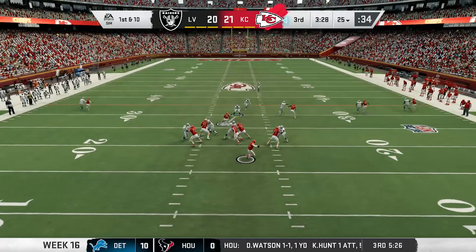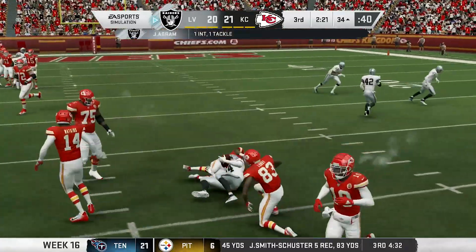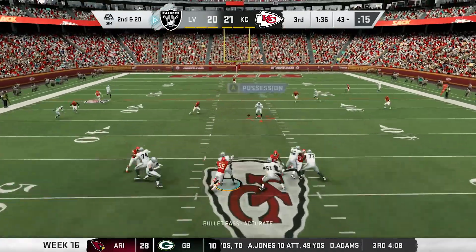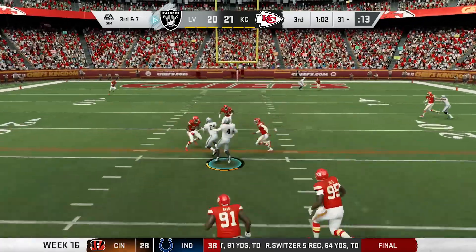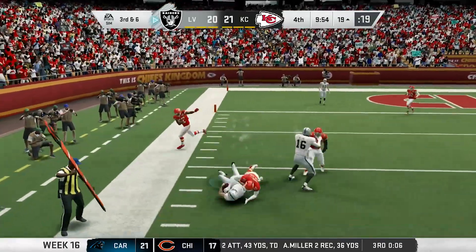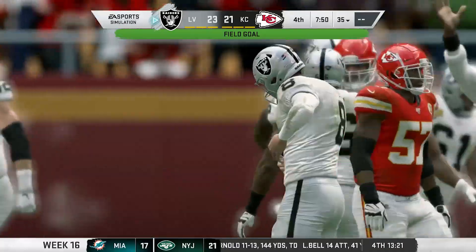Chiefs take over. Mahomes from the gun rolls out right, but here comes the pressure — Max Crosby gets the sack. On third and forever, Mahomes throws into triple coverage and gets picked off by Jonathan Abram, giving the Raiders great field position. After a false start and a sack by Okafor, Carr checks it down to Waller for 12. Carr then tucks and runs up the middle for the first down. Later, Carr hits Blythe on the drag, who gets to the 10-yard line. After falling short of the goal line, Carlson hits the chip shot — Raiders retake the lead.